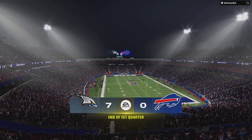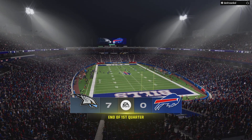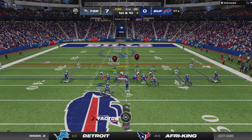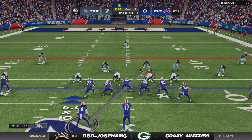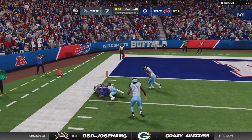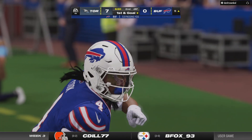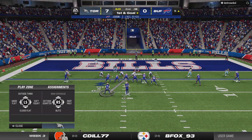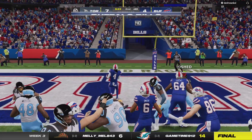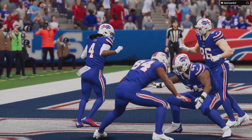After one quarter it's 7-nothing on EA Sports. Allen looks to throw — complete to Cook, who gets it all the way down inside the 10, marked at the 5 for 33 yards. First and goal at the 5-yard line. They'll run with Cook and he takes it in across the chalk for a Bills touchdown — James Cook, his second touchdown of the season. The Bills are within an extra point of tying up this ballgame.